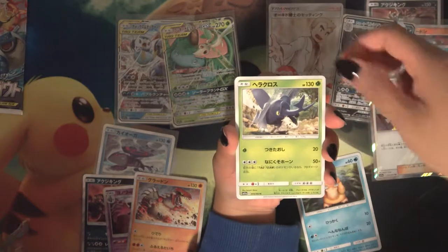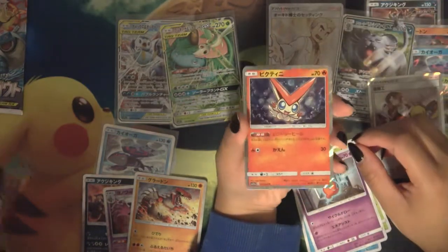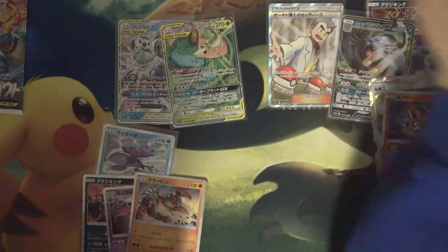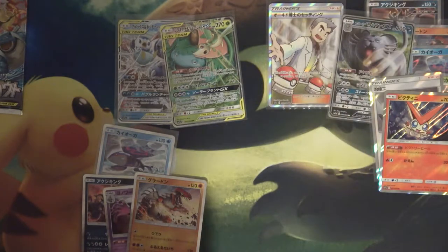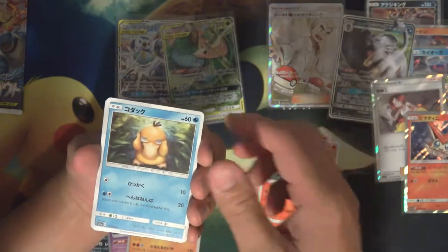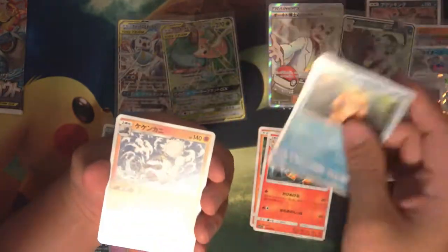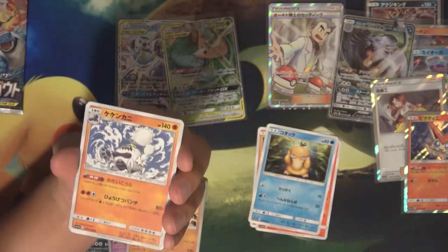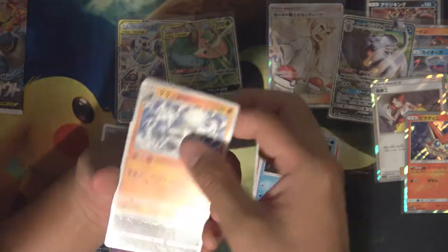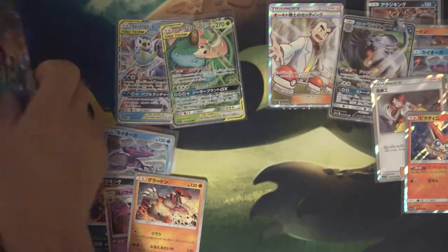Last pack for you — Heracross, Rotom, Victini. Alright, so I got two packs left — this one and one more. Rapidash. Got a Psyduck. I told them you might like this one — yeah, that one's cute. This one is Crabominable. Alright, Alolan Muk.